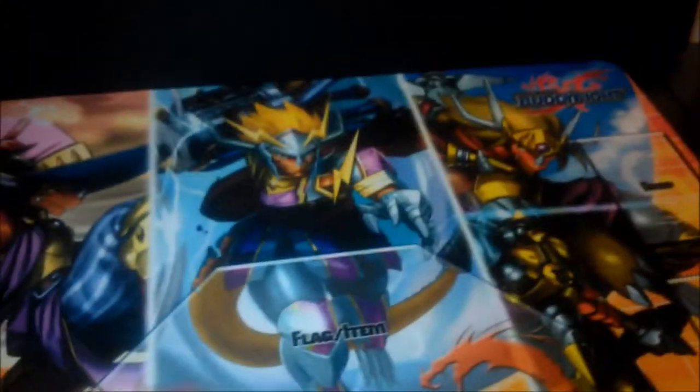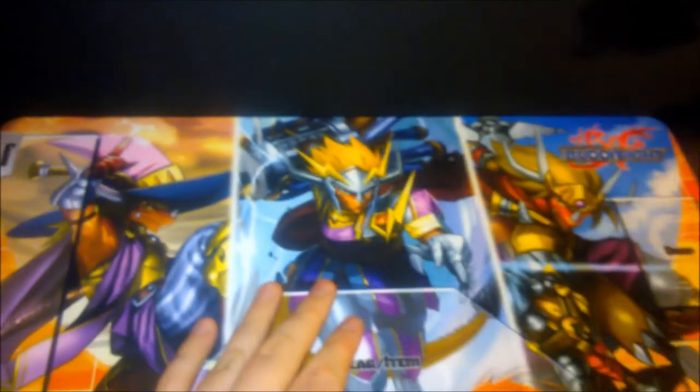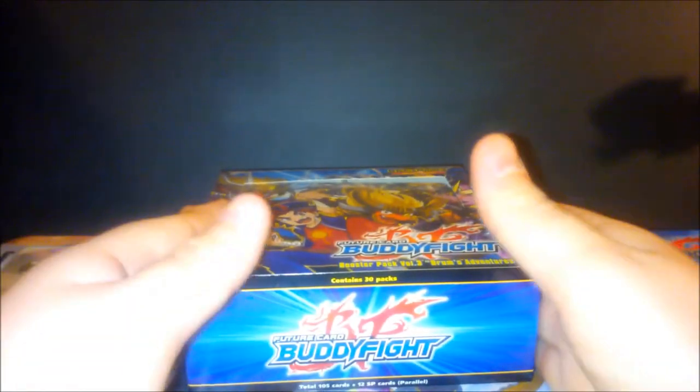You may have noticed, for those suggesting I use a playmat — take a look at this. It's the new official Drum's Adventures proper rubber playmat, premium, just like they make for Vanguard and Yu-Gi-Oh. You've got the gauge there. These will be on sale on our site, so if you want one, get them now because we don't have that many.